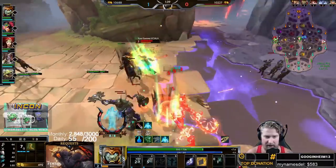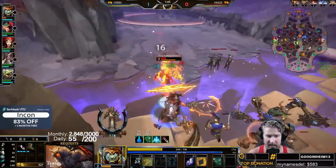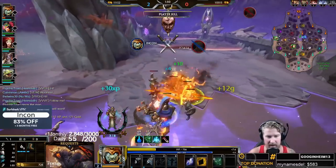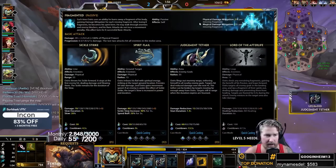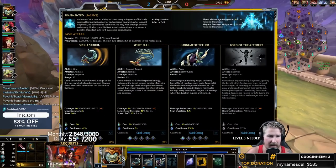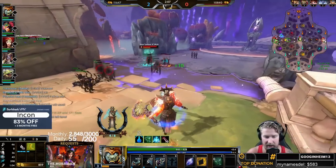On Osiris, something you're going to do a lot is spam your one and use your abilities as auto attack cancels. Osiris has an auto attack chain — 0.5/0.5/1 timing — and his last two attacks are AoE, which helps with lane clear.